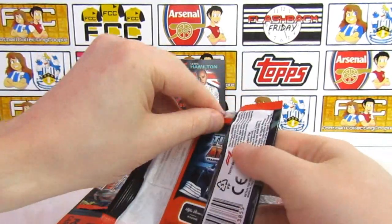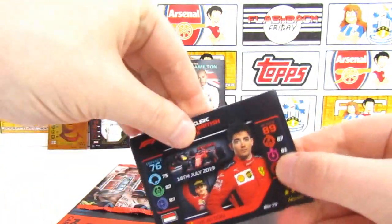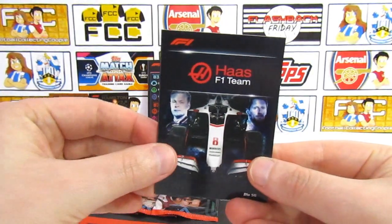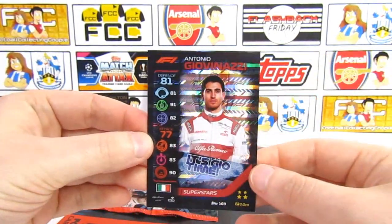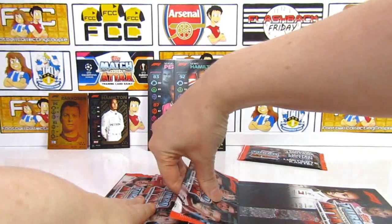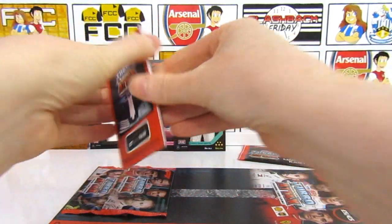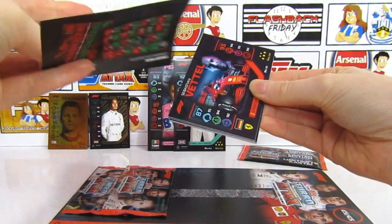We'll crack into the first pack for the multi-pack - maybe we can get another gold card. They are one in 5.17, so a decent chance. We've got a live action Leclerc. And we've got Vettel - not having his best season, obviously leaving Ferrari. We've got an F2 duo. The Haas team card. A Verstappen live action. And our insert is a Giovinazzi superstar - I like the little feature of a kind of quote on there, quite cool.